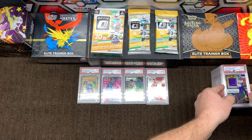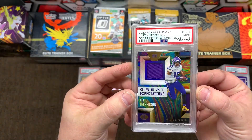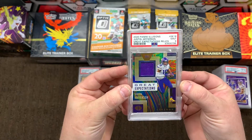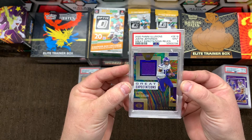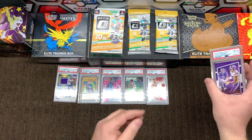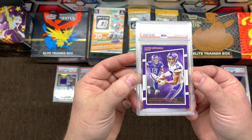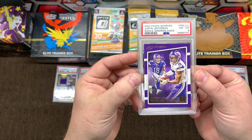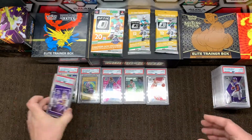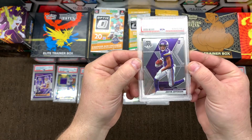Next we have a Justin Jefferson Mint 9 Great Expectations Relic. That is a beautiful card. I sent that in just because I mean it's Justin Jefferson, but those colors are amazing. Next up we have a Justin Jefferson PSA 8 — this one is a Donruss Rookie, Gridiron Kings. Had to send that in. Then we have a Justin Jefferson Panini Mosaic Gem Mint 10.